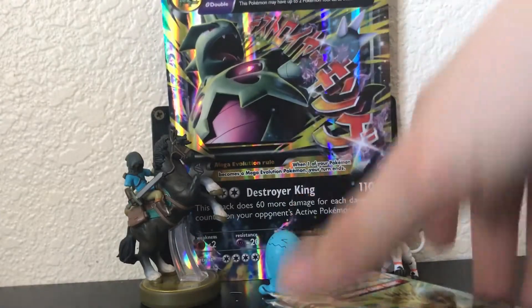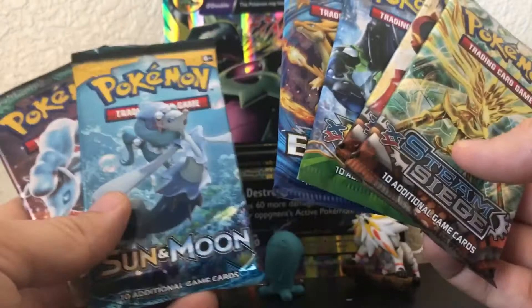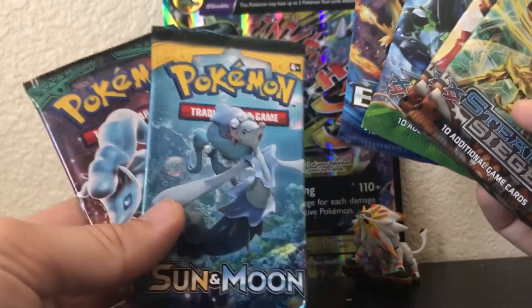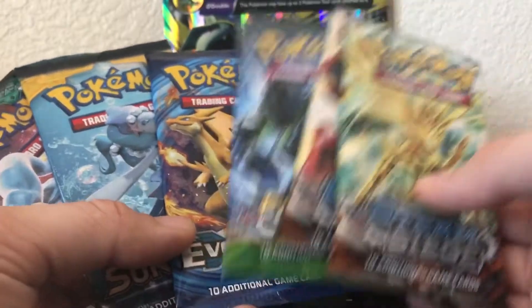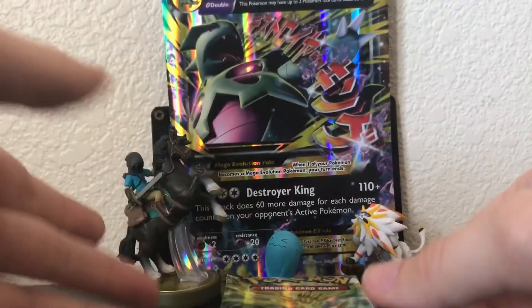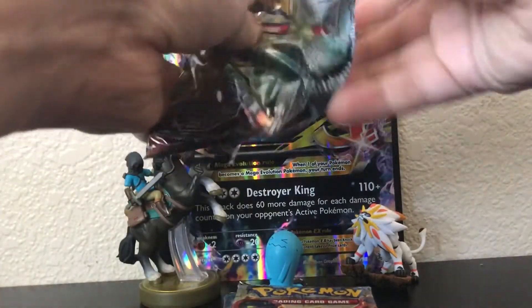The packs are a little weird in my opinion. You only get two Sun and Moon packs, one Guardians Rising, one regular Sun and Moon, two Steam Siege, Evolutions, and a Fates Collide. So the packs are a little weird but it's cool for the pin, the promo, and the jumbo card.